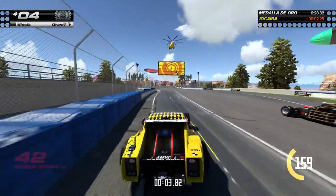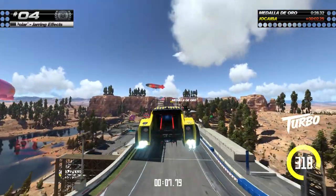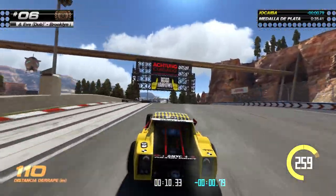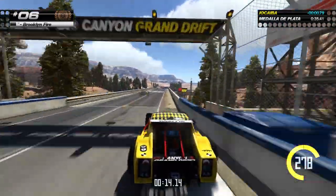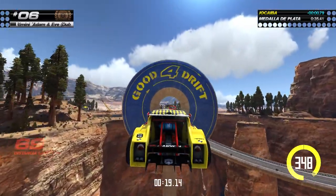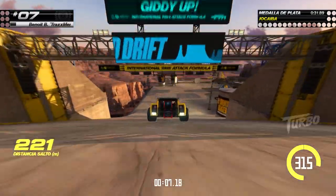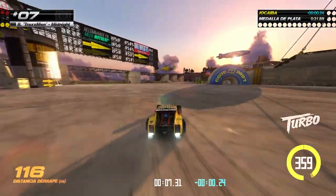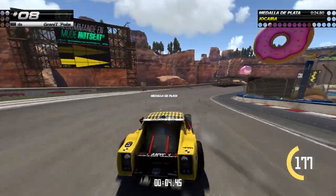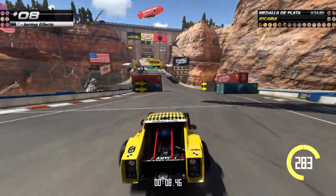La mejor manera de empezar en Trackmania es el modo campaña, con 200 pruebas diferentes muy cortas. Casi todas tienen poco más de 30 segundos. La excepción son las que consisten en dar 3 vueltas al circuito. En las dos dificultades más bajas del juego, vas progresando simplemente al conseguir la medalla de bronce. Hay otras que te piden obtener un mínimo de plata y la más difícil te exige ganar medalla de oro, una dificultad apta solo para los más expertos. Esto se repite en los cuatro escenarios, así que este modo da para muchas horas de juego.